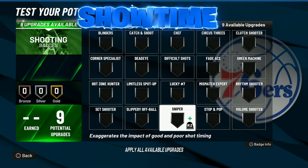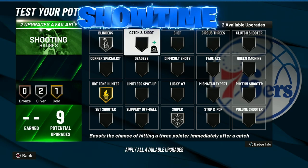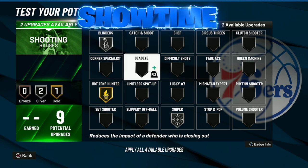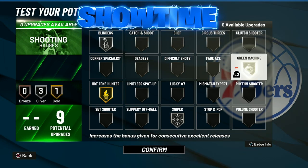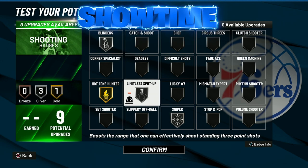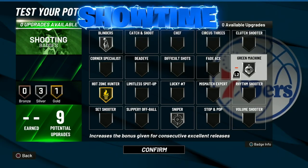With shooting, you don't have a lot of badges so you've got to use them wisely — but you're going to be able to shoot great with the right setup. Go sniper silver, hot zone hunter gold, and blinders on silver to have a wider badge spread. Then you can use either catch and shoot — if you're in a lot of catch-and-shoot situations — or if you're the main ball handler go clutch shooter and green machine. Maybe limitless spot up since you'll be taking some standing three-point shots every once in a while. I'd go green machine silver to round it out.